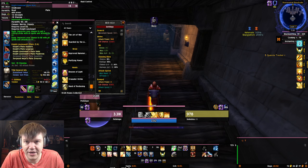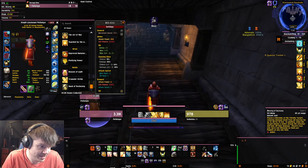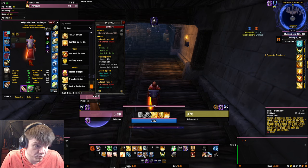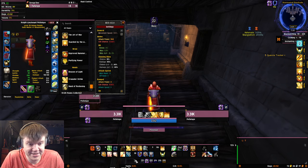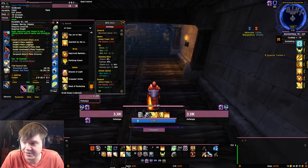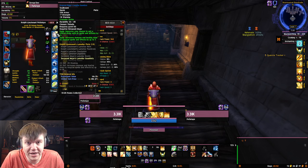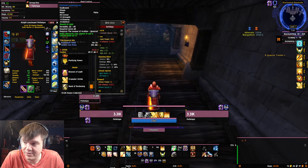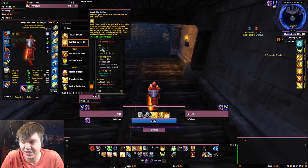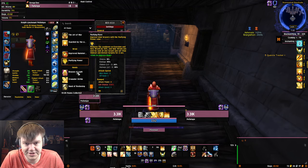Crusader Strike gives us mana. We have Improved Sanctuary, which is great — it makes your blocks do more damage and reduces the damage you take, because it doubles the effectiveness of Blessing of Sanctuary. Blessing of Sanctuary reduces the amount of damage you take by 38%, which is not a small amount. On the chest we're using Aegis because we want to block more. On the gloves we're using Crusader Strike. We're also using Sheath of Light to get more spell power, which makes our Consecration do more damage.